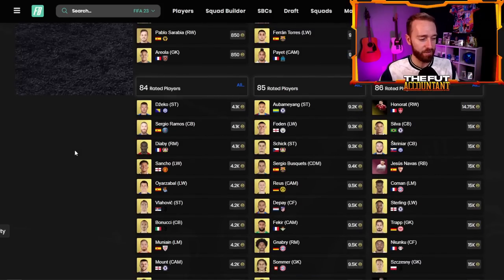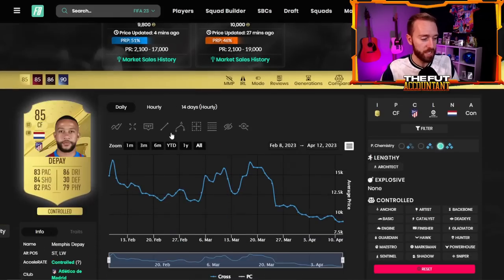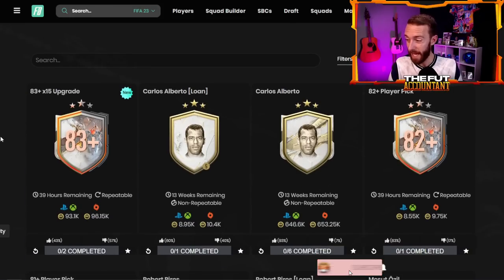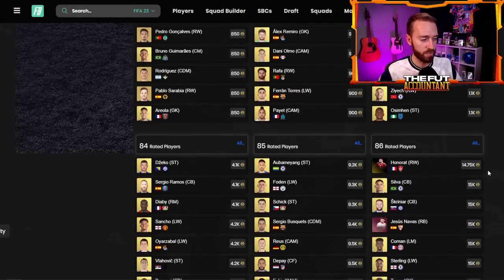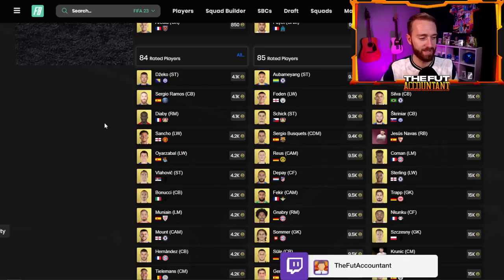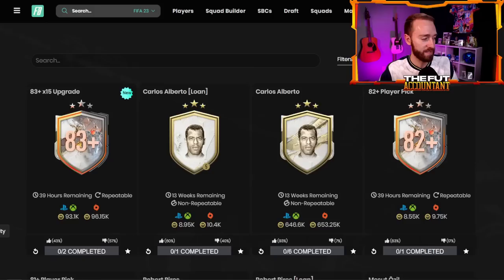So if you have 83s, 84s, or 85s that you want to sell and take the small profit short term, you can probably do that today around content when this SBC refreshes. But I also think if you invested in 85s at like 8.5K, there's not really a reason to sell. You could still hold these cards until next week and maybe even beyond as we get closer to Team of the Season, as we're going to have more packs like this released. We'll look forward to maybe a TOTS warmup promo where a lot of those card prices are probably going to go higher. So you can sell for quick short-term profits and reinvest later this weekend, or just hold — you probably got just about the lowest price they're going to go to on 83s to 85s.